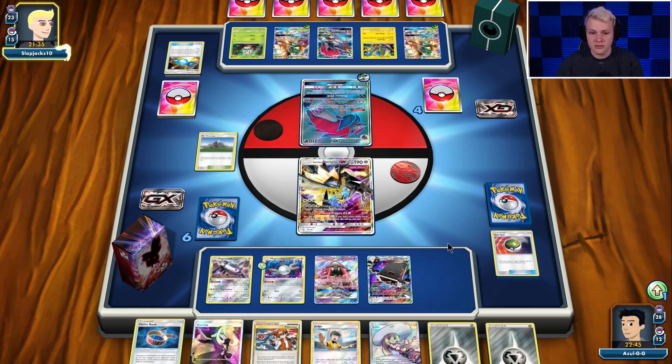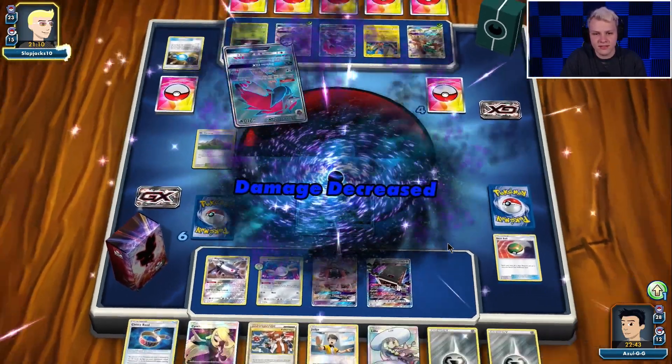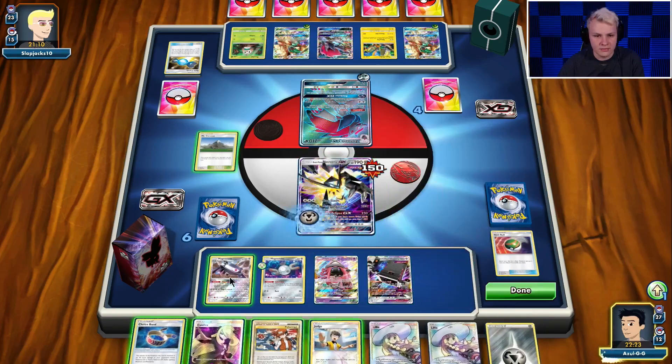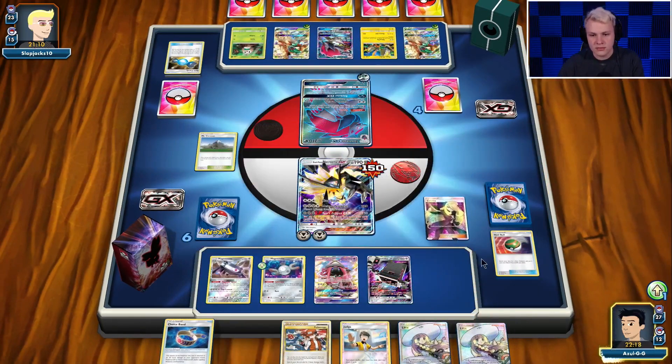He Mallowed, so he can't Guzma knock on my Magnezone — thankfully. He can put me to 140 damage, not great. But if he has Choice Band, he can put me to 170. Stack Attacker only reduces by 10 — for some reason my head had Stack Attacker reducing damage by 20, that's just not correct. I'm not going to judge him yet. Still not out of it yet, but it's not looking great. Oh, it's Cynthia — he's still in energy. We got the energy. I really did not want to see a Cutiefly.